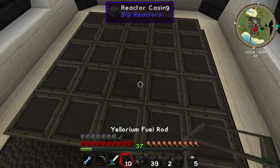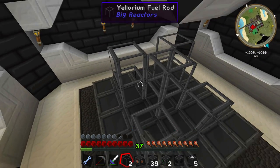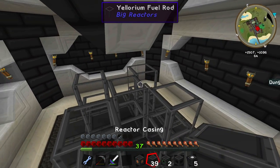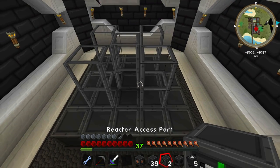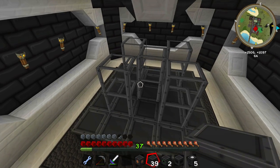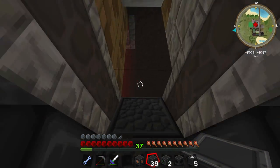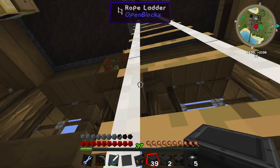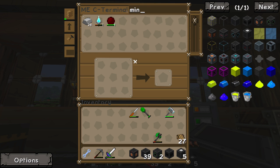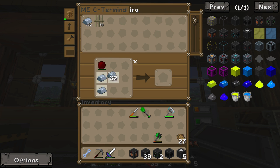We're gonna put our fuel rods — we're not gonna mess around, we're not gonna build a tiny big reactor to start. We're gonna build a little monster. I should probably get some water. Actually I'm not gonna get water — I'm gonna go straight to enderium and we're gonna get some iron pump in here. This is gonna use a lot of iron.